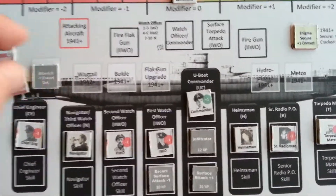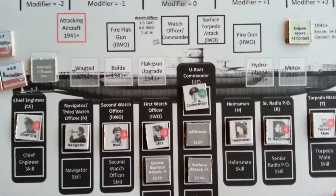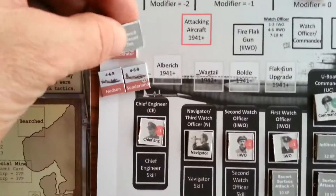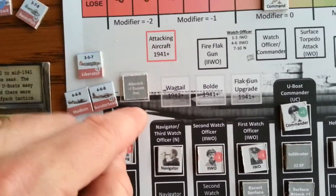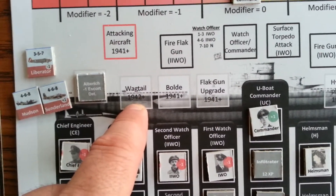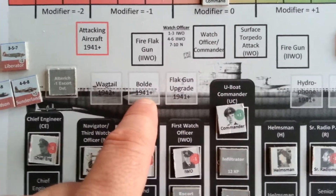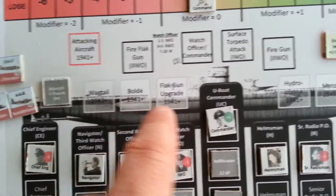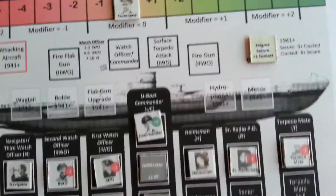The U-Boat also can have different types of equipment that you roll for every couple of patrols to see what equipment is available. So in this case there's an Alberich, which is a rubber coating on the U-Boat that reduces escort detection. Some of the other equipment: a wagtail, which is a hovercraft over top for contact; bolt canisters for depth charge, slipping away from depth charges; flak gun upgrades; hydrophone upgrades; and a METOX, which is an aircraft detector.